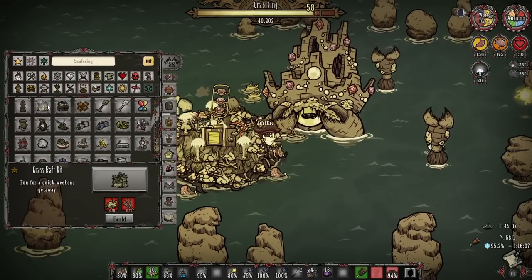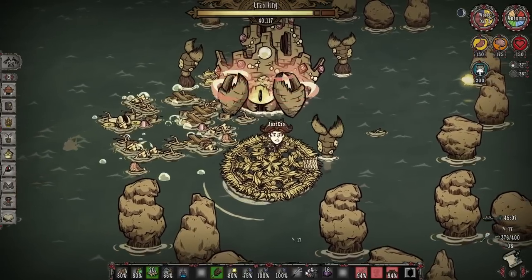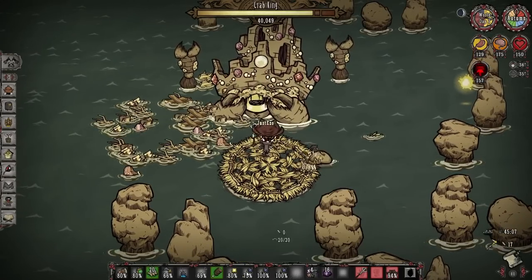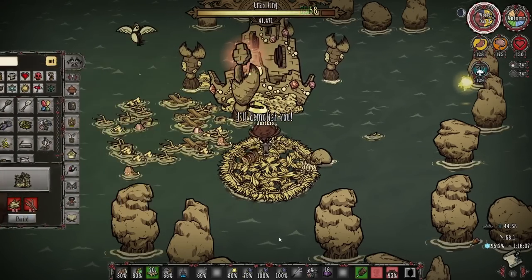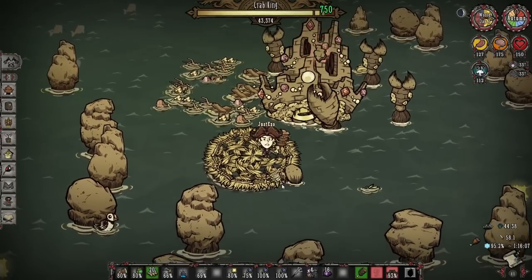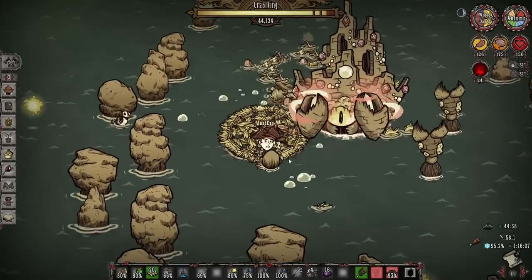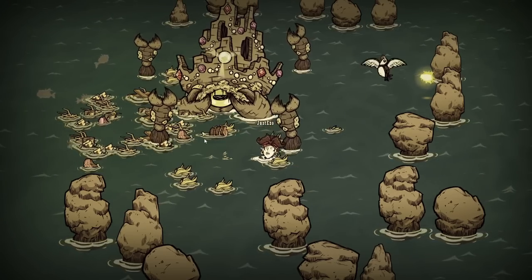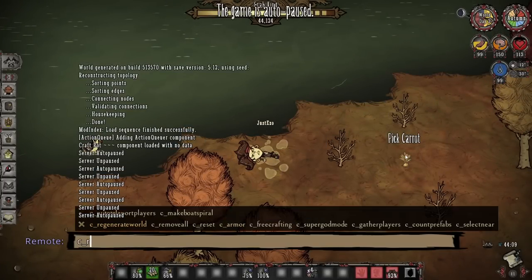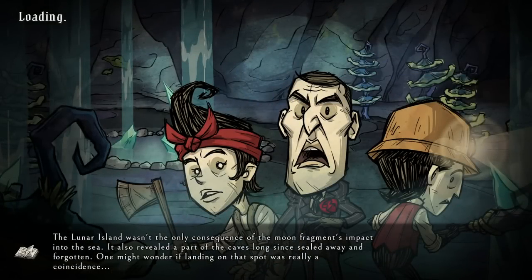Boat bumpers fall into the same category as the captain's tricorn in my opinion. The fact that rock jaws can just break them immediately is really annoying, and I hope that gets changed. Their uses aren't great — the primary reason you'd make one is as insurance while sailing. In my head they make sense against crab king, but I haven't tested the new update against crab king yet. If the captain's tricorn and boat bumpers work the way I imagine against crab king, they seem like pretty good options.